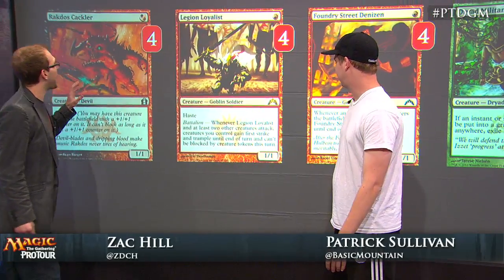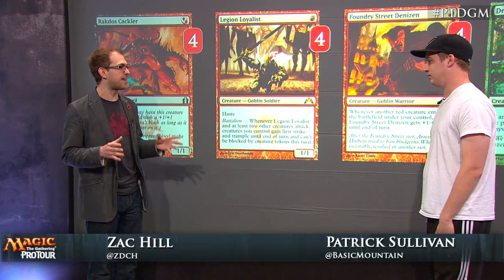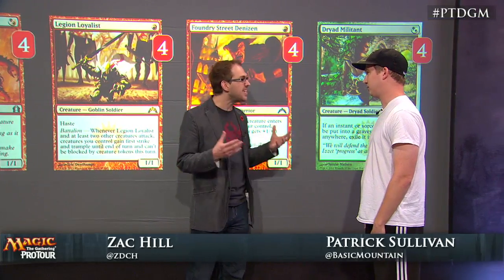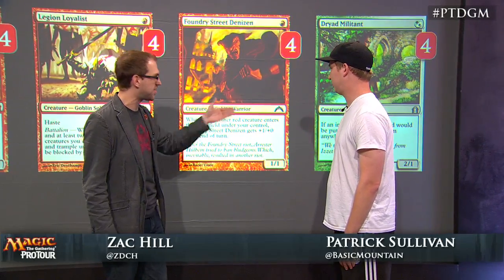We see Cackler, Legion Loyalist, Foundry Street Denizen — core of all of the red decks we're seeing — as well as Dryad Militant, which you can't cast in mono red. 16 one-drops, that's pretty fast. How did you arrive at this specific suite of creatures?